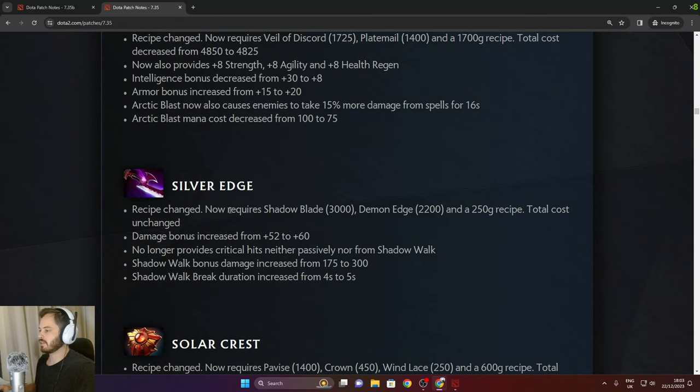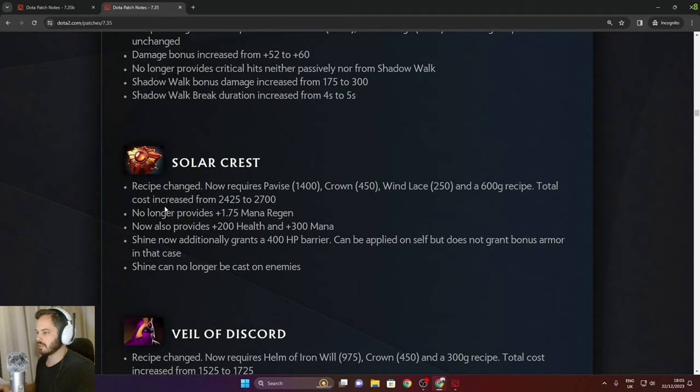Silver Edge now requires Shadow Blade, Demon Edge, and 250 gold recipe. Total cost unchanged. Damage bonus increased from 50 to 60. No longer provides critical hits — Silver Edge no longer gives critical hits — but Shadow Warp bonus damage increased from 175 to 300. Solar Crest now requires Pavise, Crown, Windlace, and 600 gold recipe. Total cost increased. No longer provides mana regen but provides health and mana. Shine ability now grants a 400 HP barrier. Can be applied on self but does not grant bonus armor. Shine can no longer be cast on enemies.